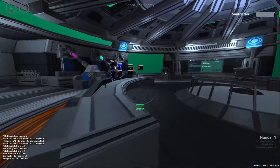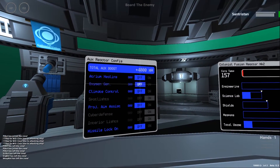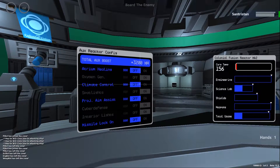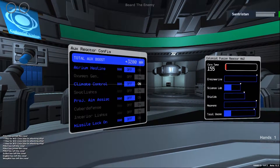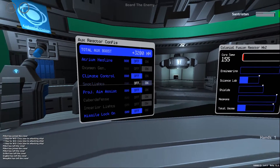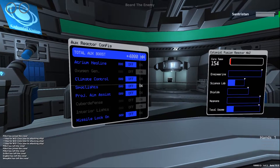Turn off things you don't need. The oxygen generator should stay on because, as you can see on the upper left, oxygen is going low and you will die without it. Climate control doesn't do anything at the moment — it may be implemented later — so turn it off. Spotlights are just exterior lights on the ship, so turn those off too.